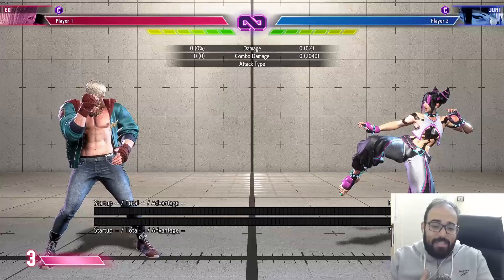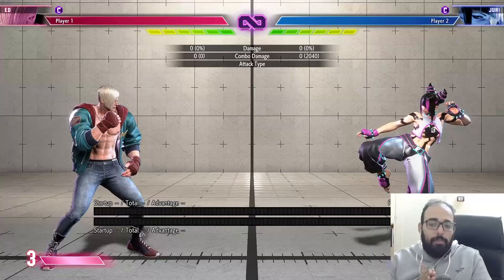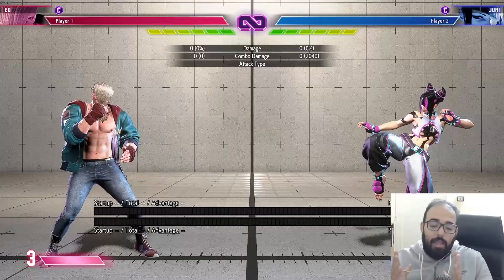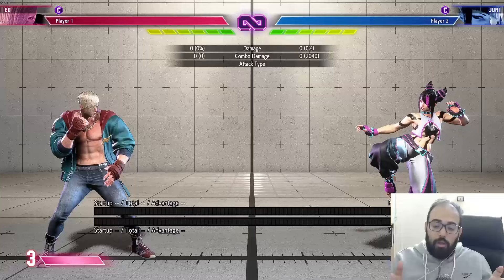It seems Capcom wanted Juri and Chun-Li to have powerful Drive Rushes, and maybe that kind of backfired and turned these characters into mini-games you have to consistently navigate. What are your thoughts? How can Capcom address this issue? I don't think this is fun to apply or fun to play against, honestly. I'd love to hear your thoughts in the comments below, along with how you think Capcom should target this. Links to the Patreon, Discord, Twitter, and Twitch pages are in the description — thank you for watching and stay safe.